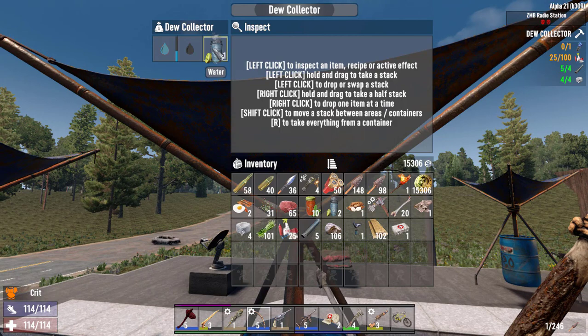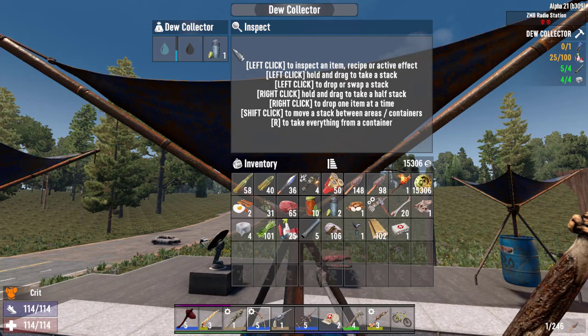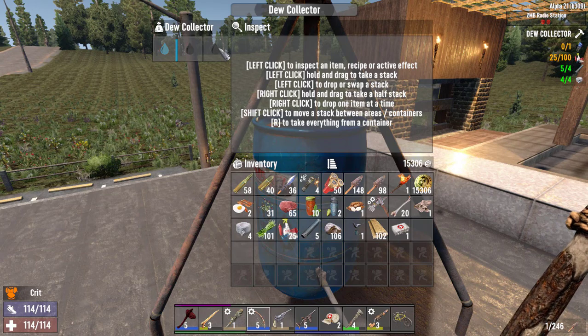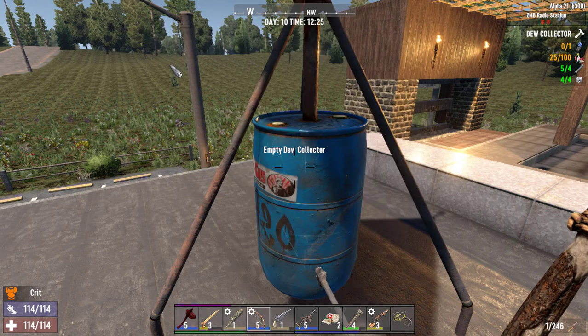The dew collector only collects three jars of water per day. On average I'm probably using six or seven jars of water a day, which means you need about two of these per person if you're getting all your water from here. They took so much water out of loot that we had a really bad time. We ended up making more dew collectors, but as you can see they fill up very slowly. And if your dew collector fills up, that's it — it stops collecting until you come and take a jar out. So you have to stay on top of it throughout the day and keep taking jars out as they fill up.